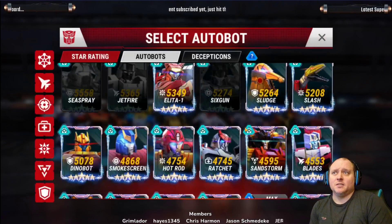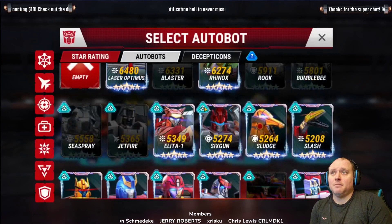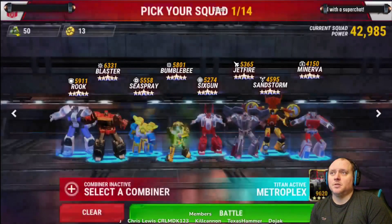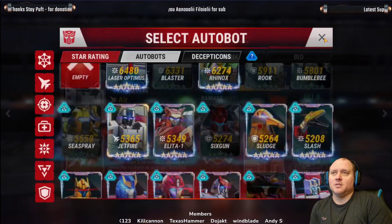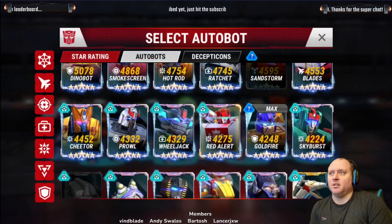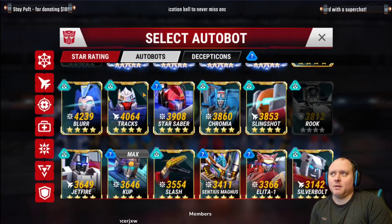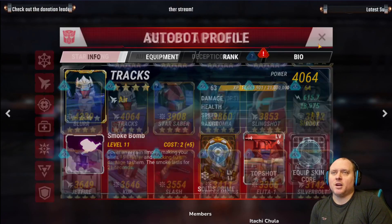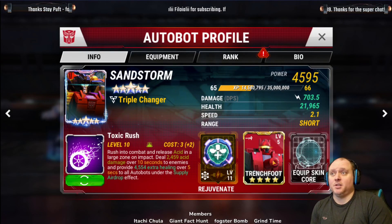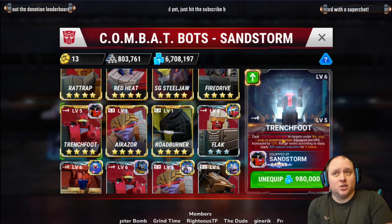With 21k health and 700 DPS, you're talking the same DPS as a gunner but more health. Slightly less DPS than Hot Rod but more health than Hot Rod at 21k. More HP than Tracks, more DPS too — I think it'd be a really good option. And I'm going to test adding Trench Foot, because acid in an area combined with Trench Foot does extra damage to fire, acid, EMP, or applies speed reduction.